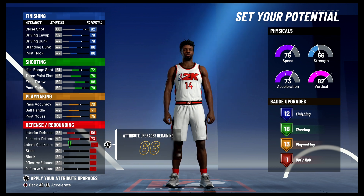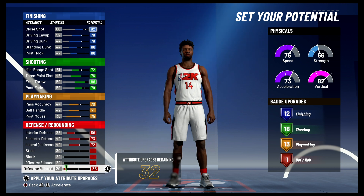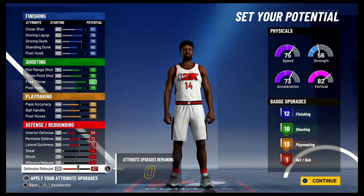Lastly, for defense and rebounding, you're going to max out your interior defense, max out your perimeter defense, max out your lateral quickness, and bring your defensive rebounding up to a 67. You're not going to get any additional defense and rebounding badges. So 12 finishing, 18 shooting, 13 playmaking, and one defense and rebounding badge — a total of 44 badges.